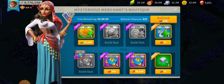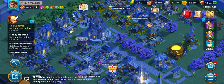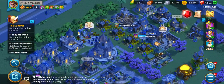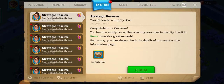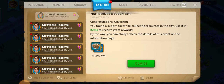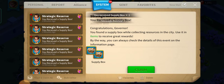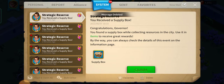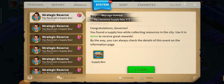Now I'm going to check my system — I received some strategic reserve supply boxes here. I'm going to save these for after my commanders finish gathering those resources. These are the other rewards here.